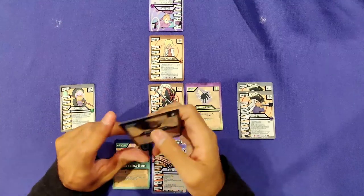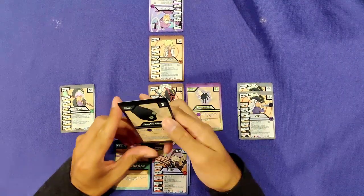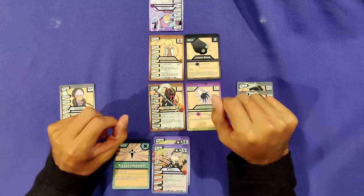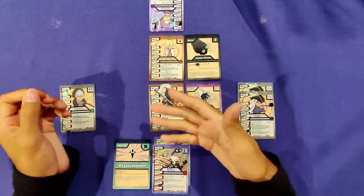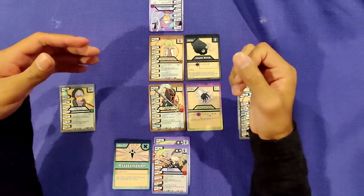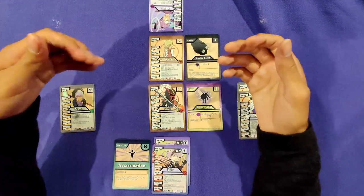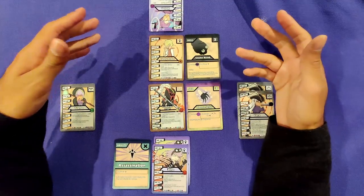I'm ending my turn for the bench and moving on to the active row. I have one card left in my hand and it's compatible, so I'll attach it. Now let's get into the action phase. In the action phase you can do one of two things: attack or switch. I'll get into switching a little later — for now, let's attack.